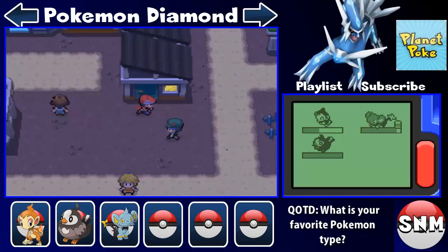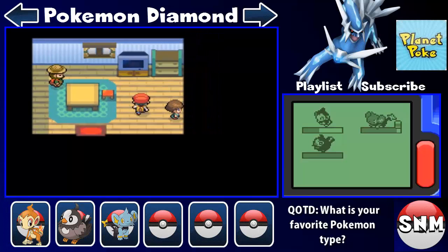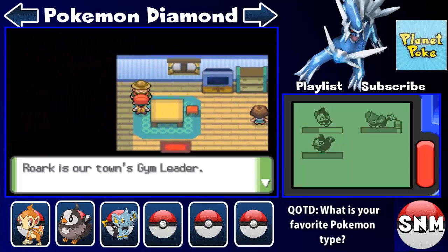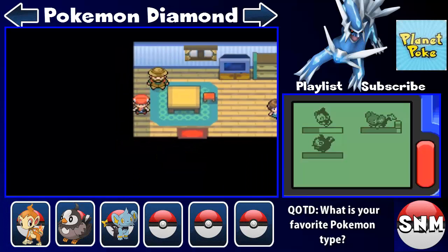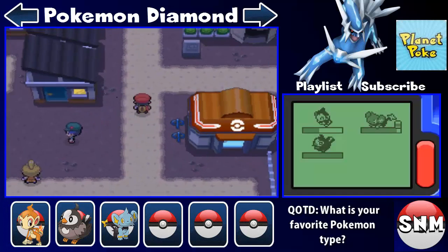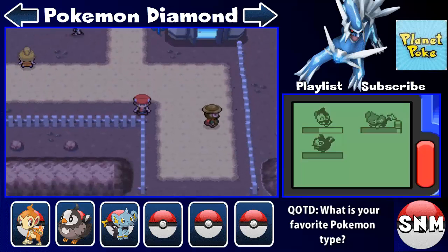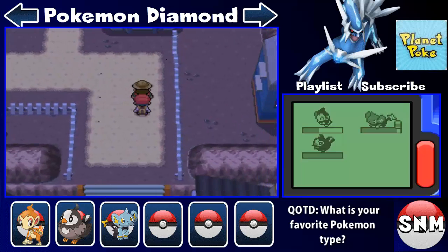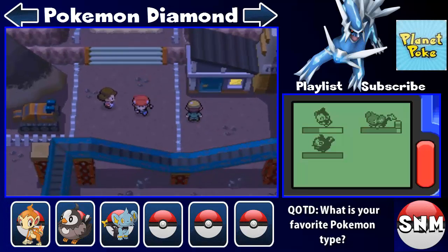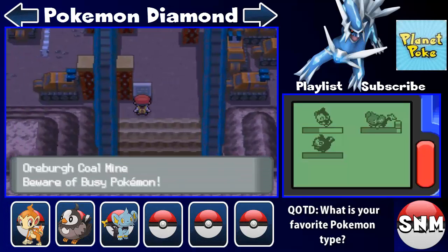In each of these houses I don't think there's anything special, but there might be an item we can pick up. Rock type gym leader Pokemon — rock is this town's gym leader. There's a museum right here which will be very important — we'll get into that hopefully later. That is a huge mountain. Down here is the Oreburgh Coal Mine — beware, busy Pokemon. Yes, there's a lot of Pokemon down here.